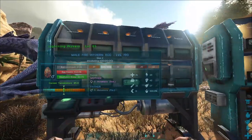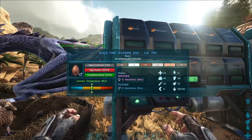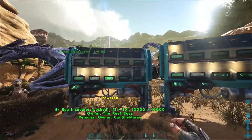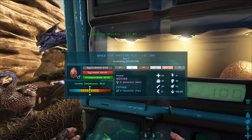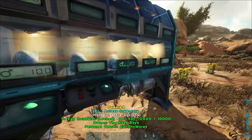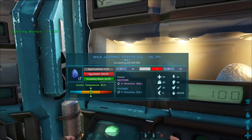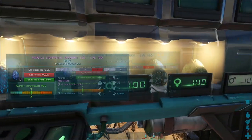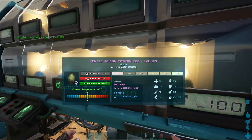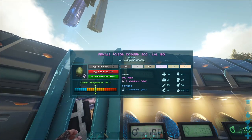I've hung on to the best eggs I could get. This fire one here I'm going to have to change the gender on. This one got 41 stamina, 42 in melee, 41 in health. These guys aren't going to be as well in health, but they got 39 in health. For the lightning wyverns: 39 in health, 43 in melee, and 40 in stamina. For the poison wyverns: 39 in health, 40 in melee, and 40 in stamina.